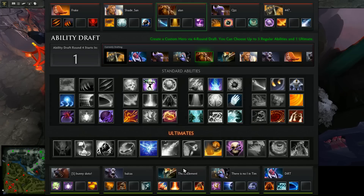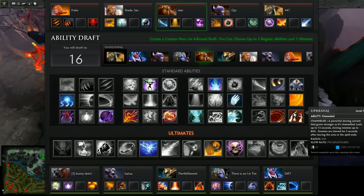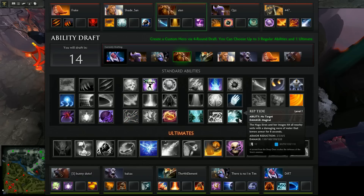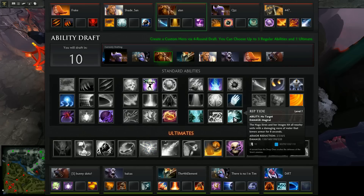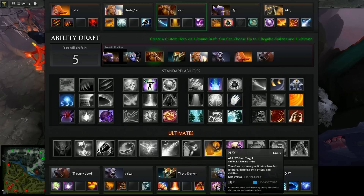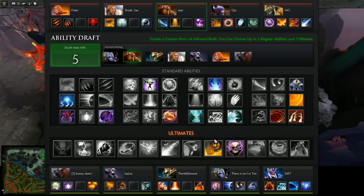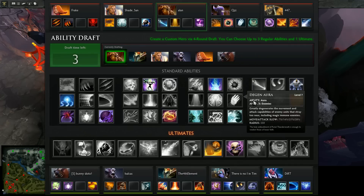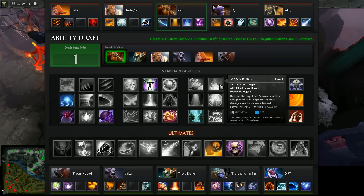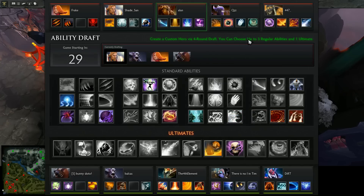Kinetic Field is gone, but we still have other choices. I'm looking at Riptide — very useful. Who's got Rearm? Tinker. Hex — Rearming Hex. So I don't have any stuns, but we do have Fissure.